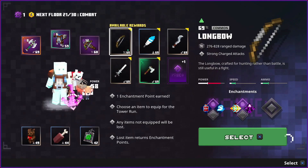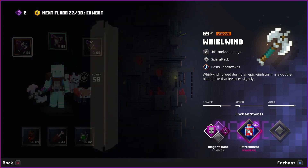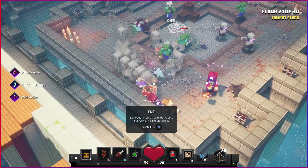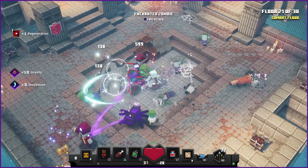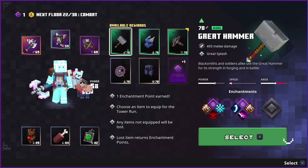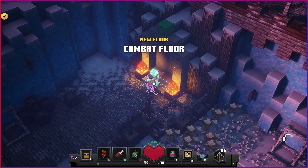Still nothing good - more enchantment points. I'll use the gravity enchantment on the axe. Our crossbow is starting to fall behind a bit, though we can still make good use of it. Great hammer - I don't like it. Boots of swiftness are not that useful in tower mode. More enchantment points but I need a few more to upgrade anything.